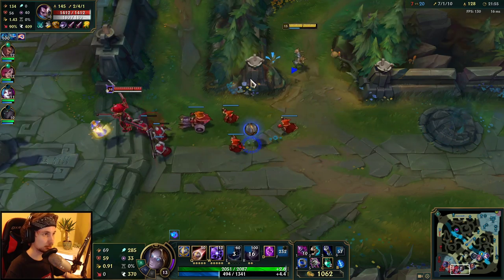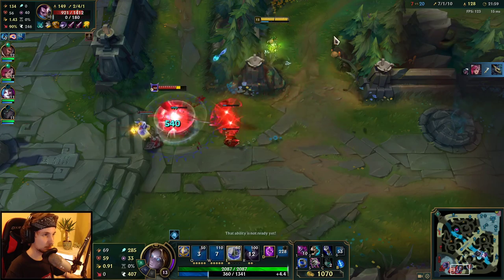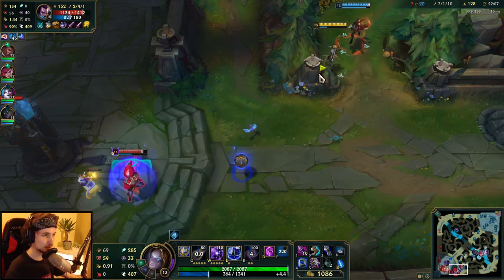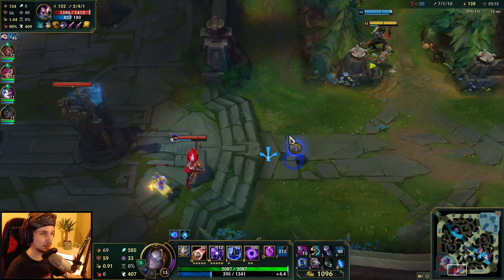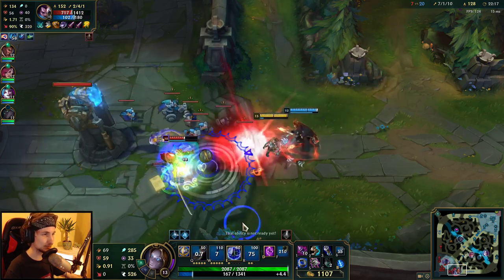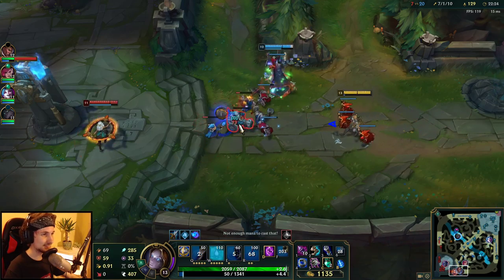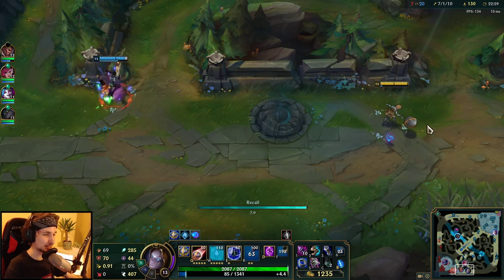If he tries to show up I can just kill him immediately. He's being so scared of my Q. Let's see if they happen to walk into my ultimate. They do — but I wasted my ultimate there because he didn't commit. I was hoping he would run in a different direction where I could just catch him right away.